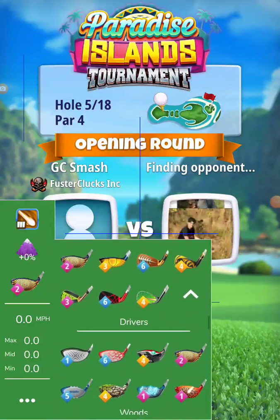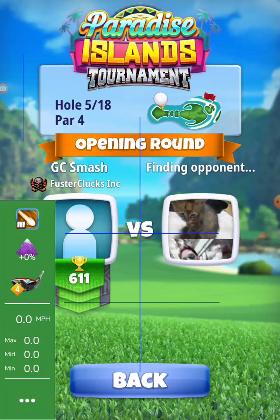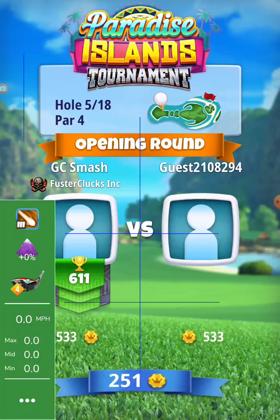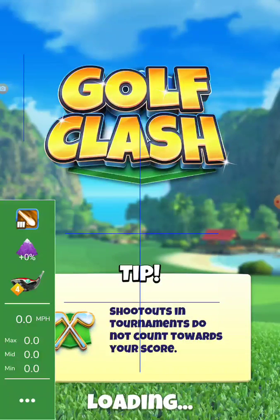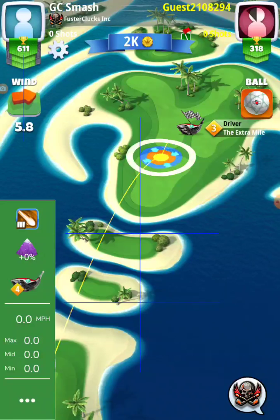So for hole five, we're going to try and get out an extra mile as far as we can. I've got the Goliath in the bag, just in case, and a Hornet. So I've got a Thorn three and a Hornet four. The Thorn three, in case I need topspin, won't be enough. So I've got the Hornet in for this one, and the Goliath I've got in just in case I'm back too far. I'm going right in rookie.